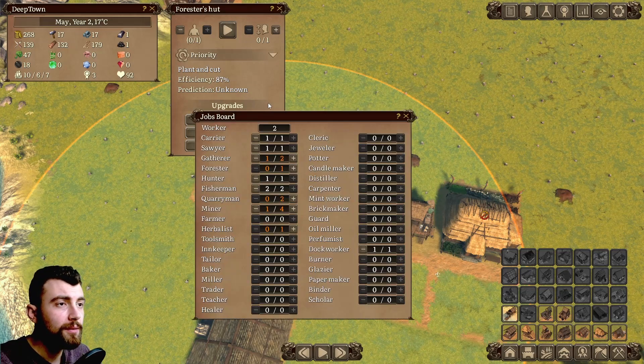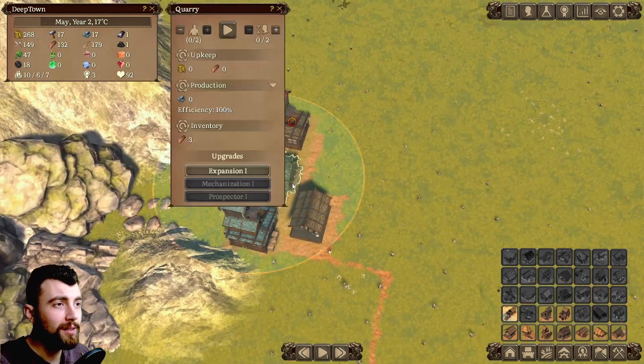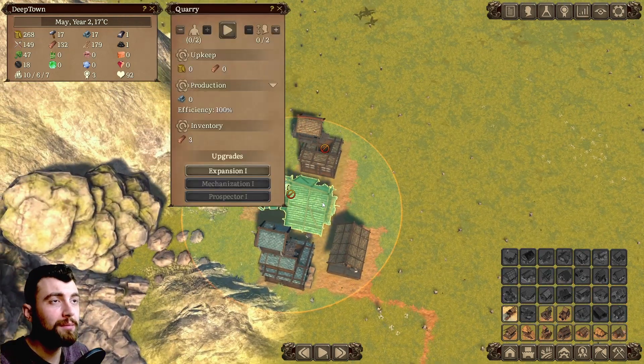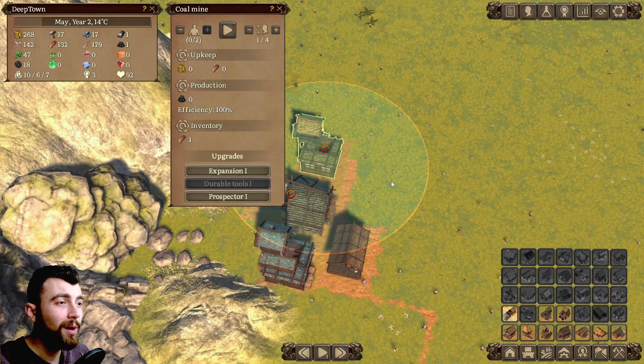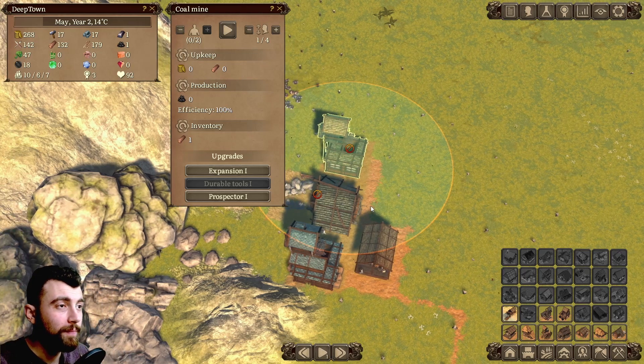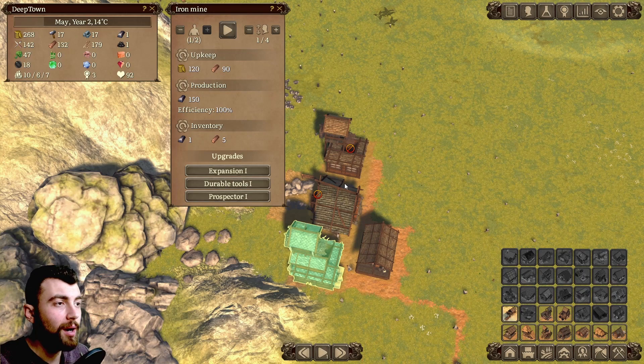We need foresters, and also miners. I always have to shift labor from the quarry to the iron mine, and now we have the coal mine. So we basically have just one worker that we're going to shift between coal, quarry, and iron mine.